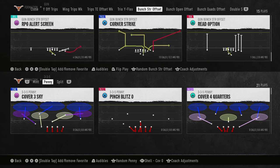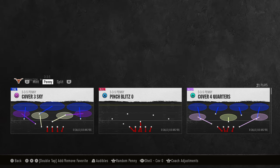The best bunch defense in the game comes out of the 3-3-5 penny formation, in the 3-3-5 type defensive playbook. I've got a full ebook on 3-3-5 penny. If you guys want to check that out, I'm going to put a link in the description to my school community.